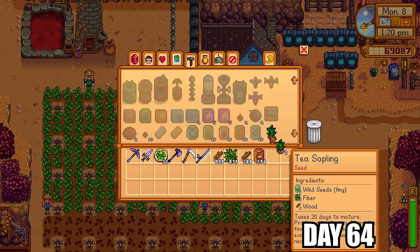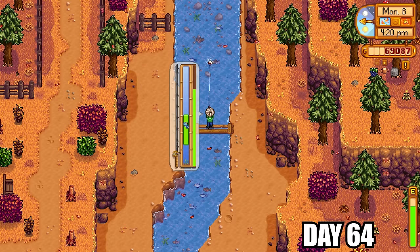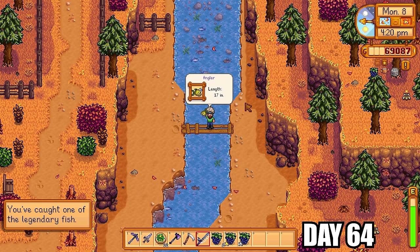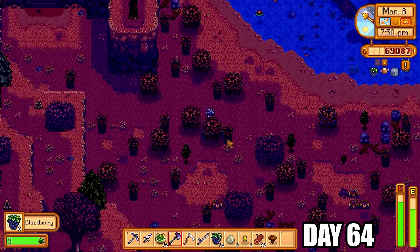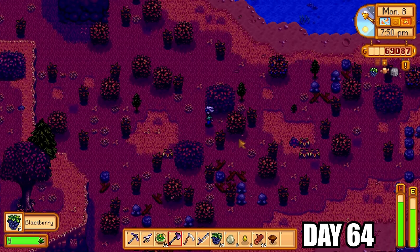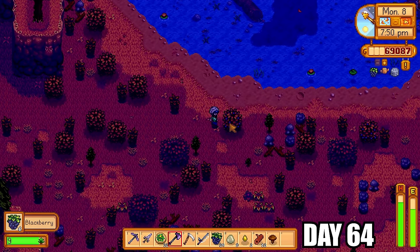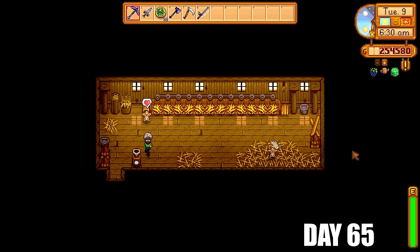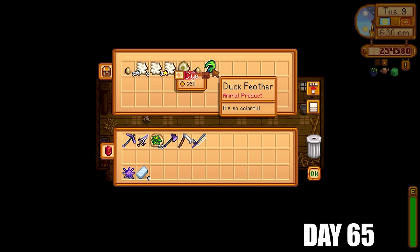With 340 fall wild seeds I planted some back in the ground and turned the rest into tea saplings. Over 100 tea saplings made — 150 in total, that's 75,000 gold. It was time for the legendary fall fish the Angler — a very easy catch, probably one of the easiest legendary fish in the game. I spent the rest of the day getting berries off bushes. I spent 185,000 gold today primarily from tea saplings and crops.